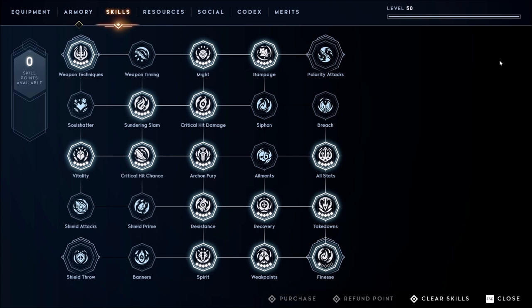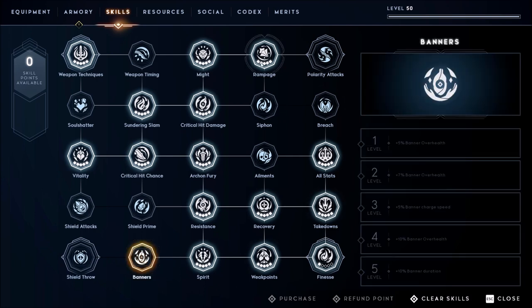For the skill tree this is a pretty standard damage and defense setup. We will not be taking any points into ailment because we already have 100% with Archon Fury up. If you like banners you can take points out of Rampage and Might to put into banners, and the same goes for shield skills. Other than that, this is a pretty standard tree that most builds use.